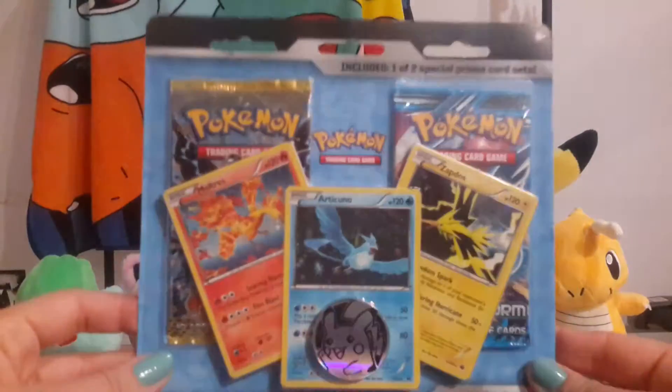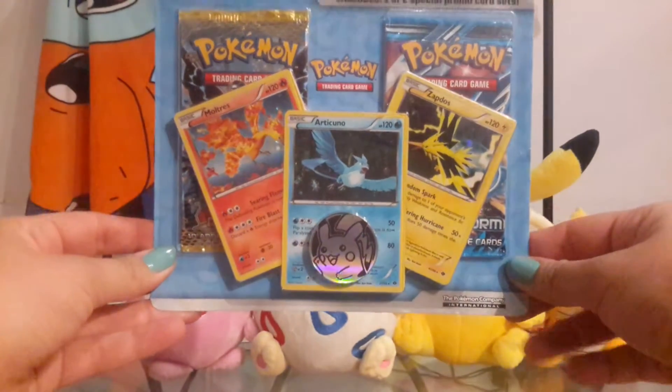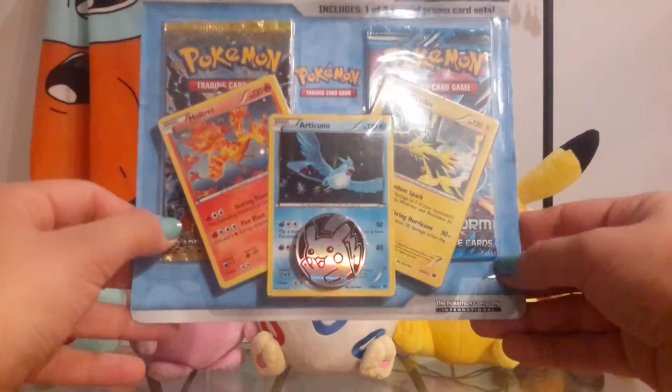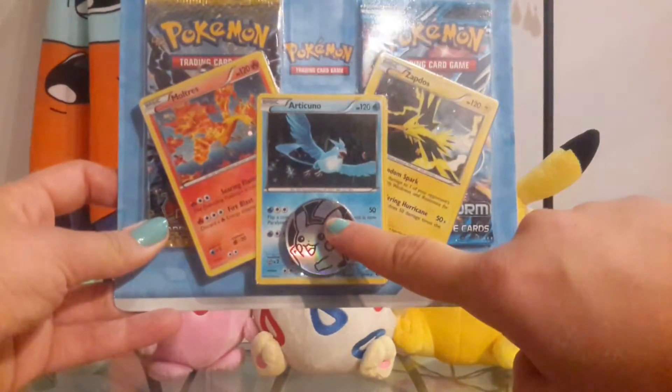Hey everybody! So today I'm gonna be opening a blister pack. It comes with two older sets — Next Destinies and Plasma Storm — and then it comes with three promo cards and a Pikachu coin. So I'll just start off by opening it.